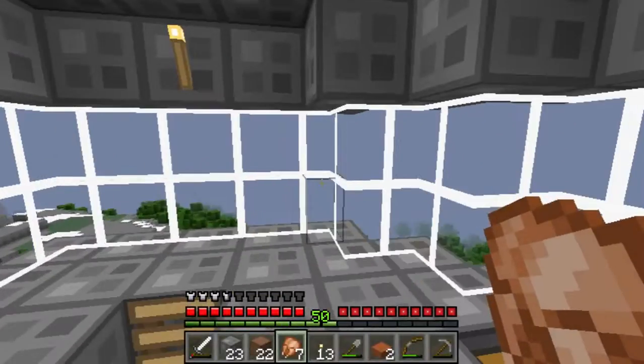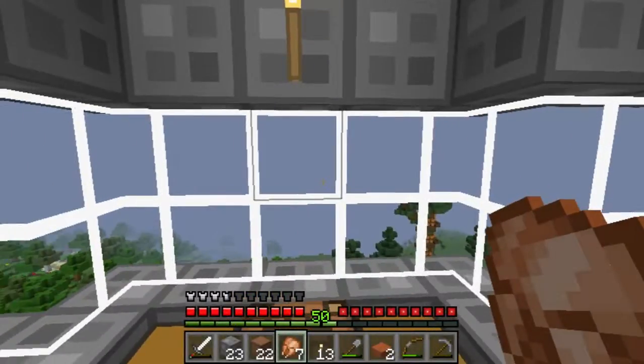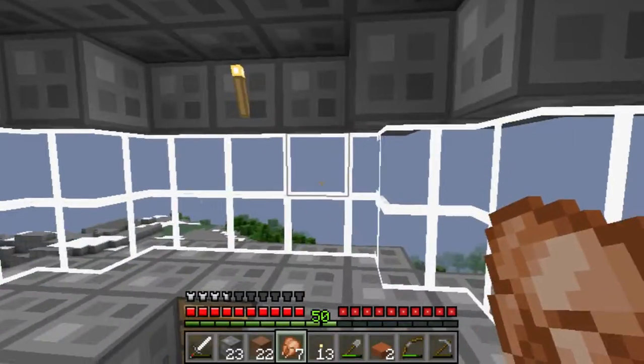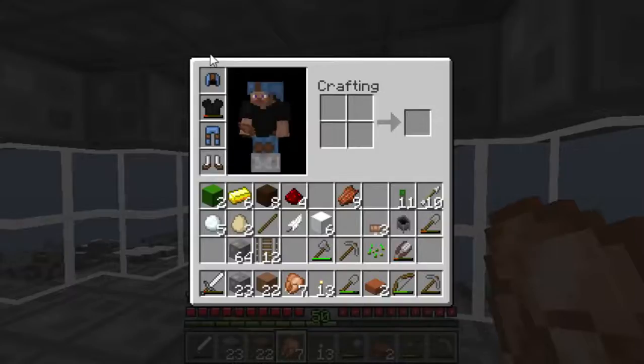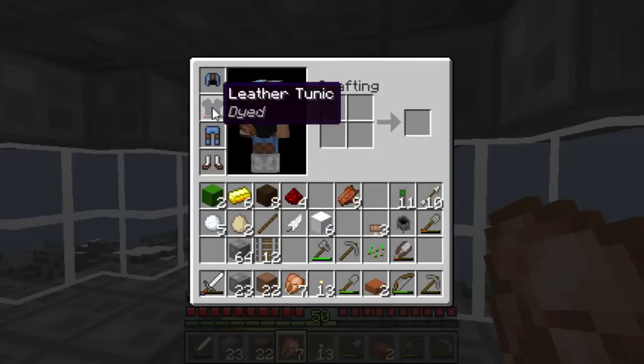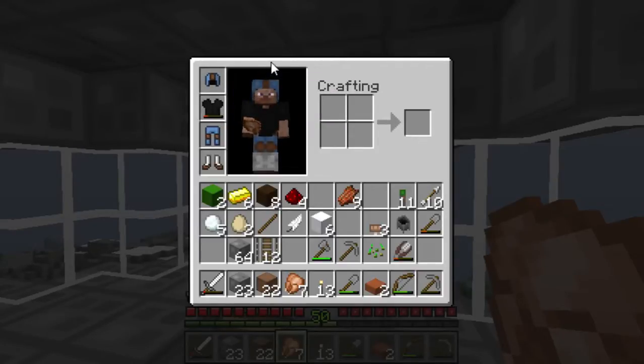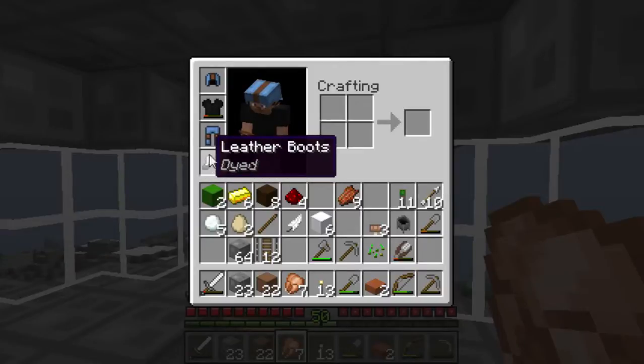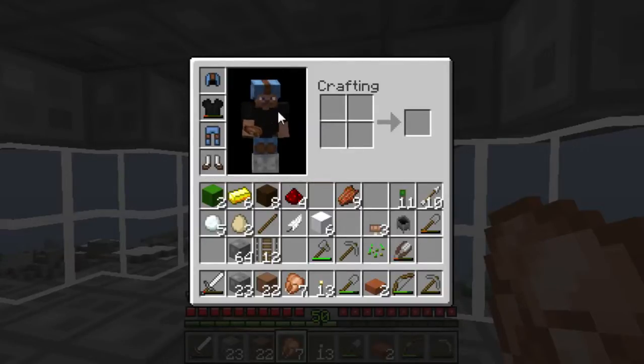Hey guys, Mike Deathbeam here again. I forgot to show you this last episode, but before I started last episode I decided to do something a little bit creative with our leather armor. I dyed it white for the boots, and then light blue for the pants and the hat, and then black for my leather tunic. In real life I have a black leather jacket, about this color blue hat, some jeans, and some mostly white shoes. So I thought, why not do that? I thought it would look kind of cool instead of having just a bland brown.